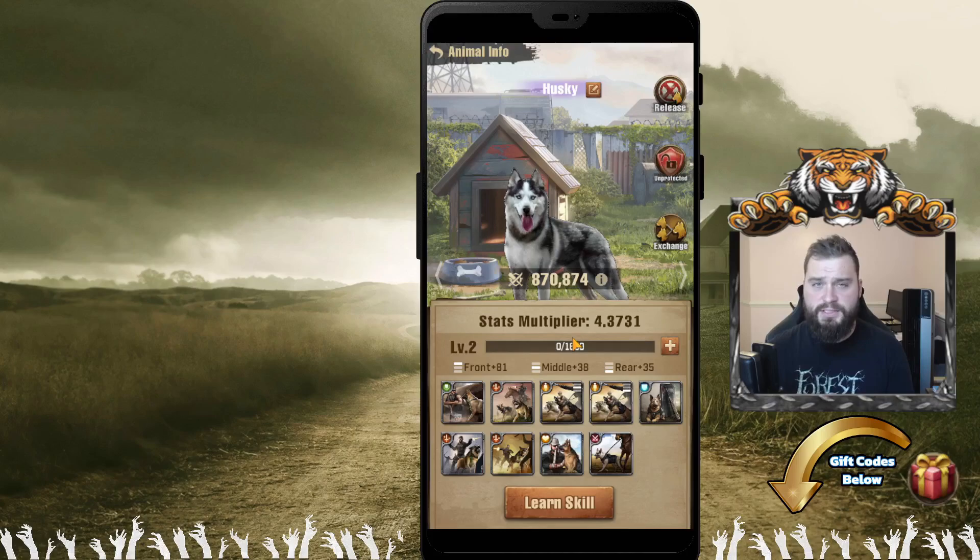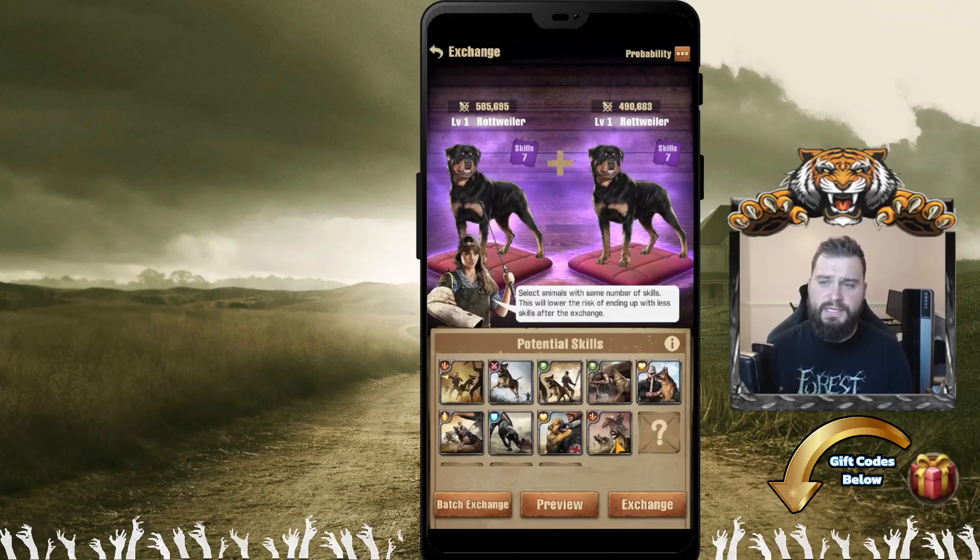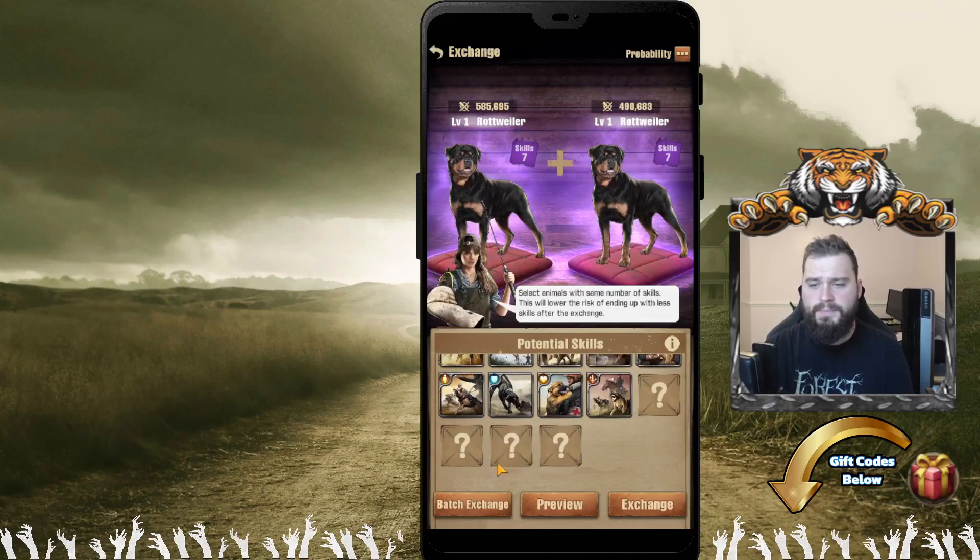People might wonder, why are we mixing dogs? Yes, you're going to have to buy gem skills to re-outfit your dog to make sure that he is properly built for the formations that you will be using. As you can see here, I have two seven skill Rottweilers. If I scroll down, you'll notice that there's four boxes empty. This means that I've reduced the potential skills that this dog can actually exchange into. So, try your best to always make sure that you avoid this scenario.